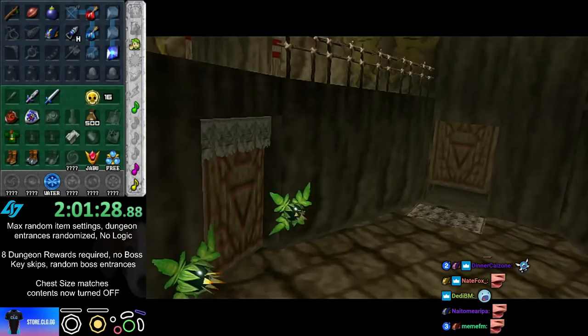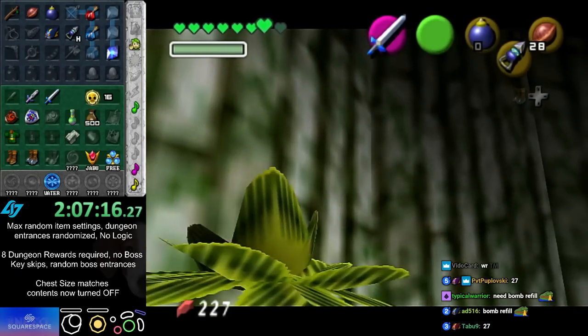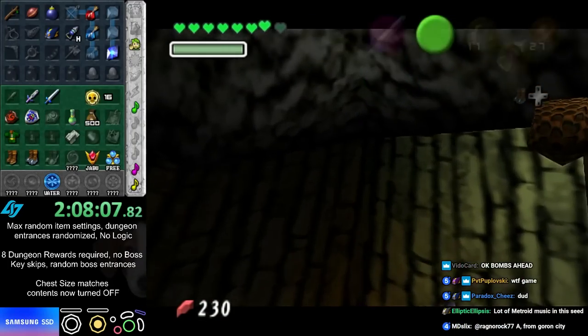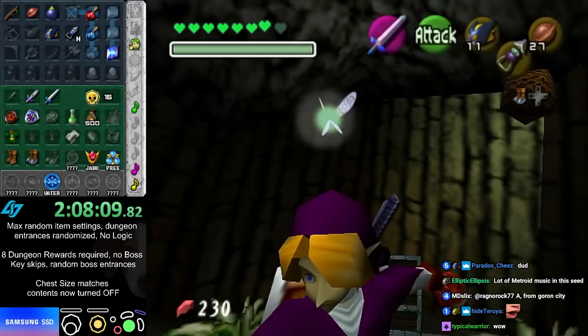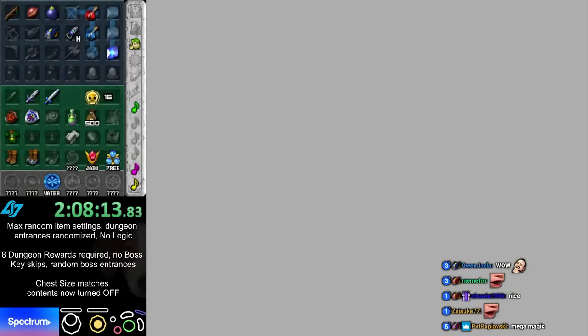Magic! Longshot. Double magic — both magics in Death Mountain!